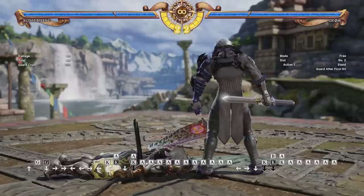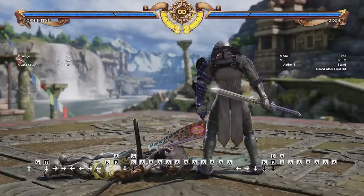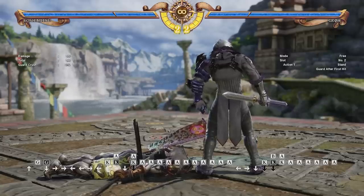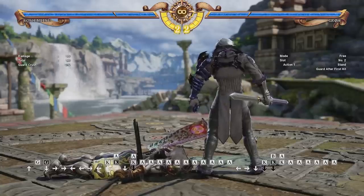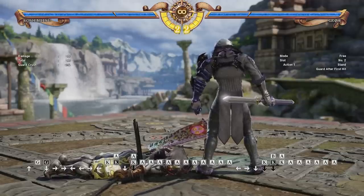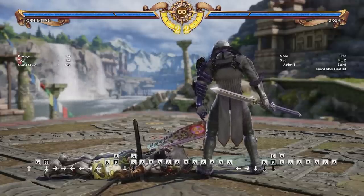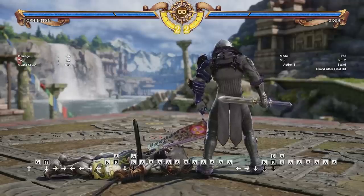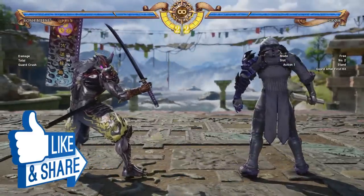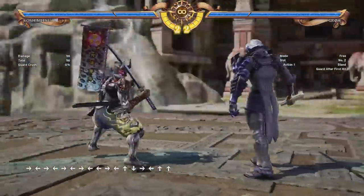Alright everyone, and that's basically it for my Yoshimitsu Beginner's Guide. I did not cover everything — I left out the lethal hits, not only because they're very situational, but because the game itself tells you how to do them. Yoshimitsu also has a gigantic move list, so I definitely left out a lot of what he can do. I do recommend going into training mode and checking out that move list, because there's a lot to discover. Thank you so much for watching — if you enjoyed this, please consider leaving a like, and please recommend which character you want a beginner's guide for next. Please subscribe and ring that bell for future videos, and as always, stay underdogs.